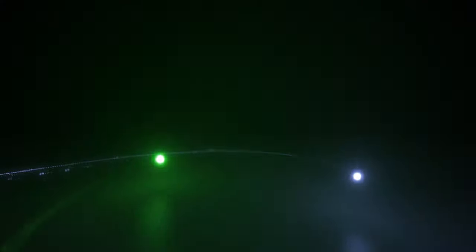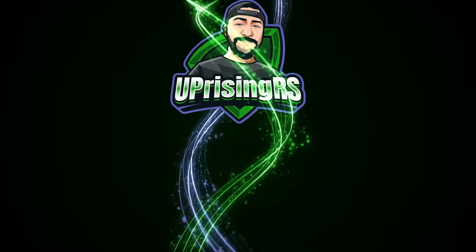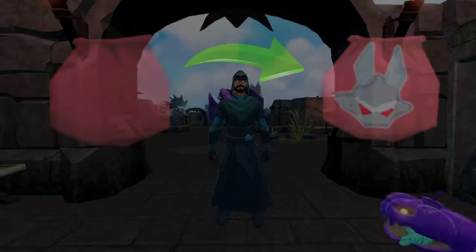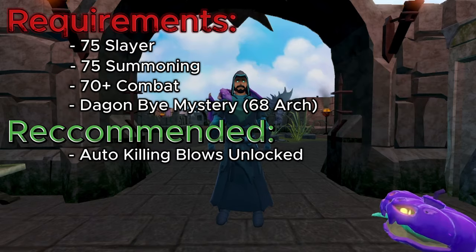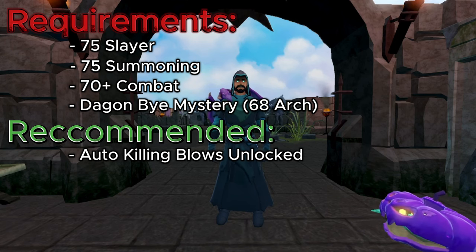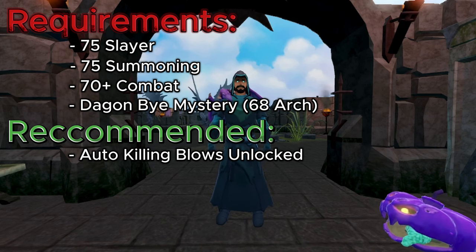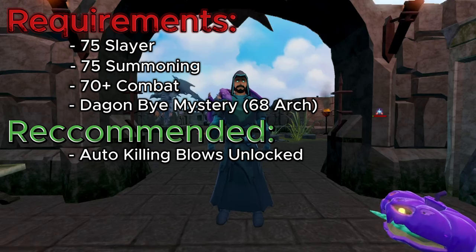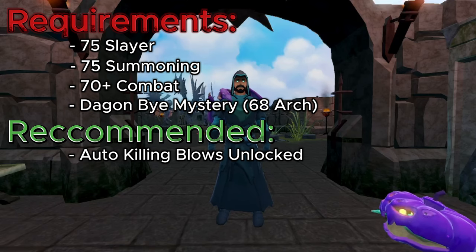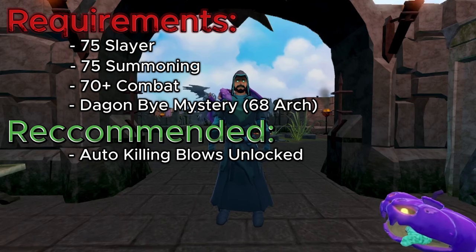In this method we will need to be able to make the binding contracts. The requirements are: 75 Slayer to deal damage to gargoyles, 75 Summoning to capture souls inside binding contracts, at least 70+ combat to deal with the gargoyles, and the Daggone By Mystery quest completed to make the binding contracts, which requires 68 Archaeology.